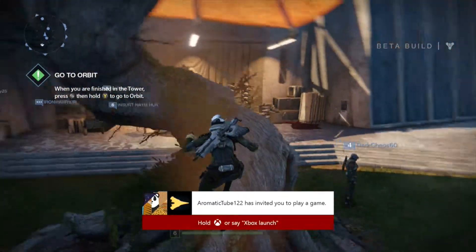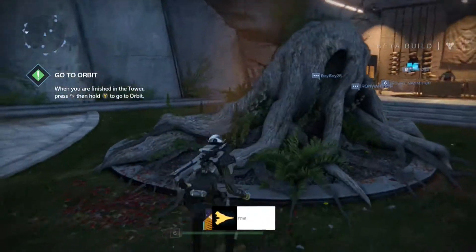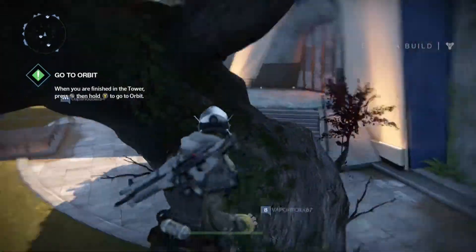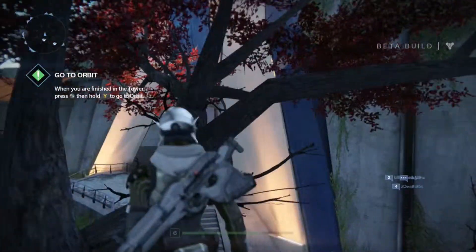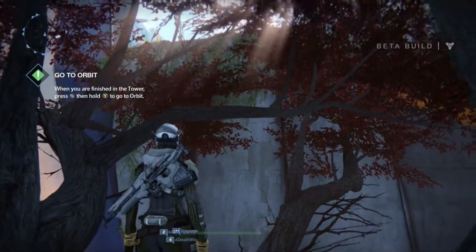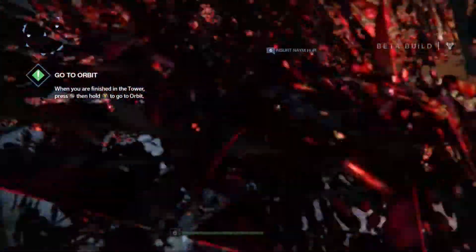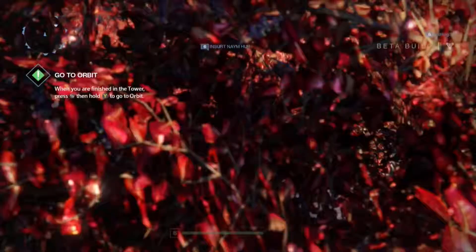I'm gonna show you guys. The best way to get up there — if I can do this correctly again. Let's find out, just jump. This honestly takes a little bit of patience. So what you're gonna do is get on that little branch there, just by simply jumping and moving forward. The trees are gonna be right in your way, so try to move the camera around.